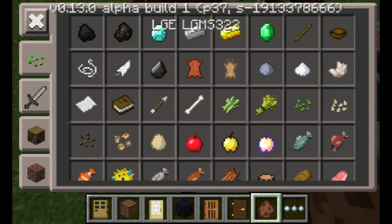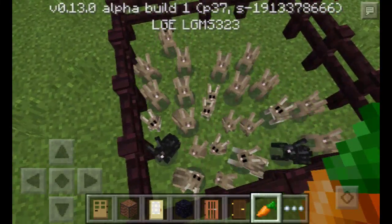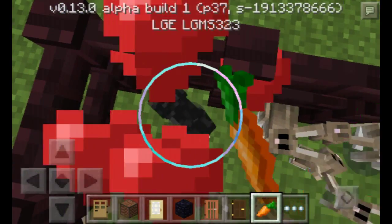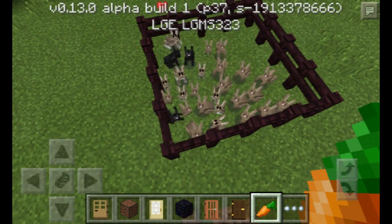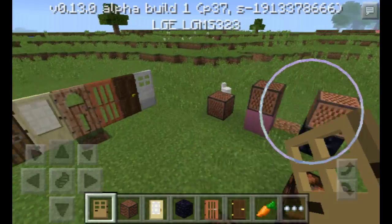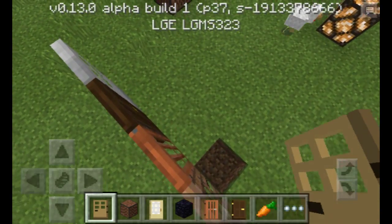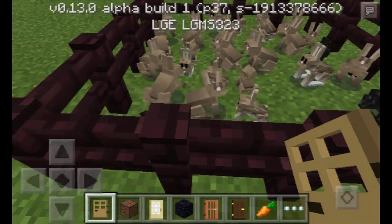I'm being told you can tame these by using carrots. That would mean you can breed the bunnies — yay, that's very exciting! They all come towards me. I'm actually very excited about this. If they don't spawn naturally I'm going to end up spawning them in myself, because I really want bunnies as a pet — they're really cute and adorable.